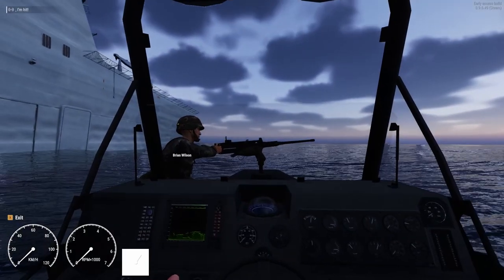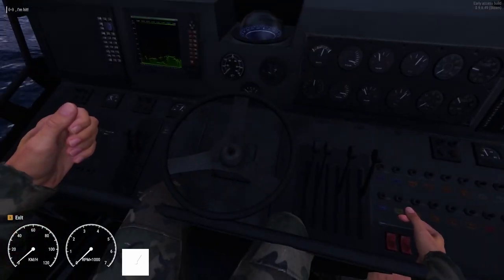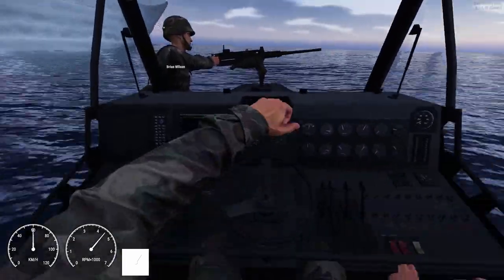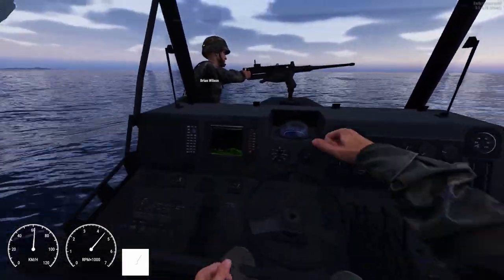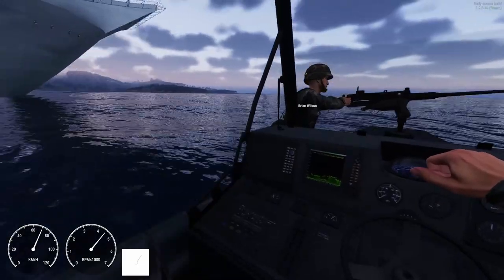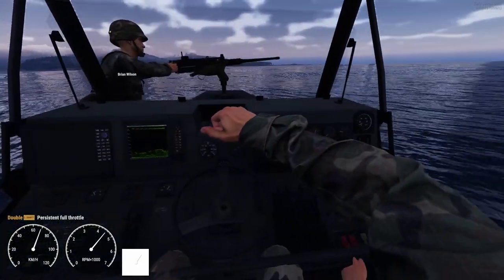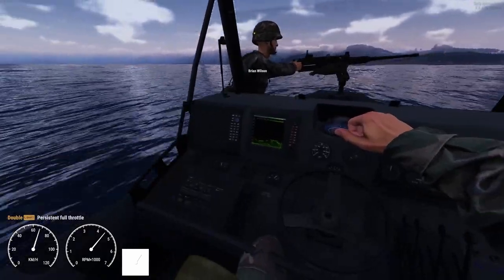From here, we can move on to the RHIB mod. This mod adds a RHIB, which is a small, quick-moving naval vehicle armed with an MG and five seats for transportation of units. This mod, while not massive like the other mods produced by this creator, is still quite awesome, and frankly is probably the most practical in actual use in servers.